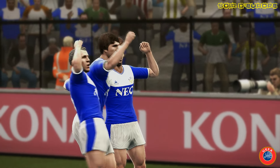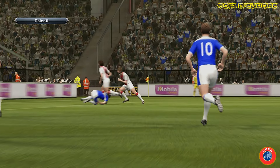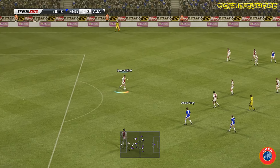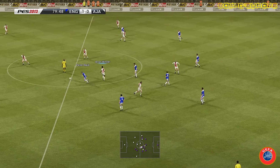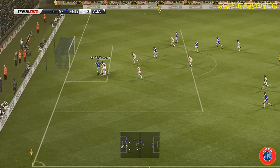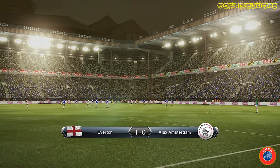1-0 pour Everton, c'est logique. Mais un but d'avance n'est certainement pas suffisant pour se rendre sur la pelouse de l'Ajax dans 15 jours. Les joueurs anglais vont tout tenter pour doubler la mise. Sur cette relance de Blint, un ballon qui va vite revenir dans le camp néerlandais. Red qui sert Shidi en profondeur, il file au but, mais finalement Menzo vient s'interposer. Score final 1-0. Tout reste à faire pour l'Ajax au match retour.